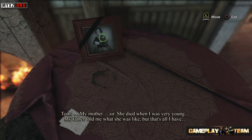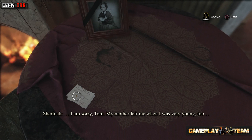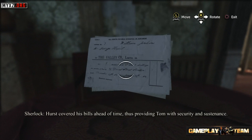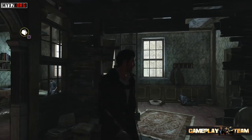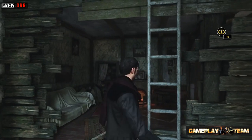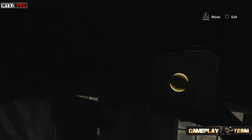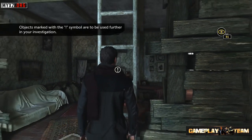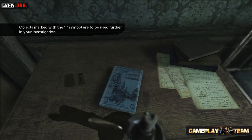In The Devil's Daughter, there are clues essential to solving the case, and others that give more insight into the game's lore. Tom shares that his mother died when he was very young — his father told him what she was like. Holmes relates, noting his mother also left him young. Hurst had covered his bills ahead of time, providing Tom with security. Sometimes you'll need specific items to progress — here, a candle and matches are needed to light the attic.